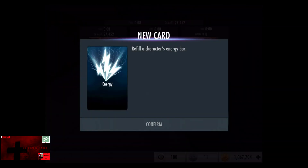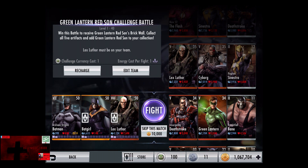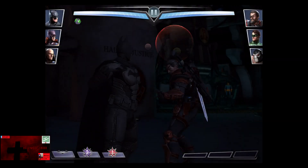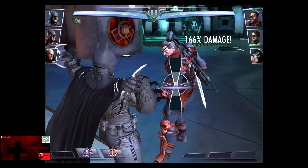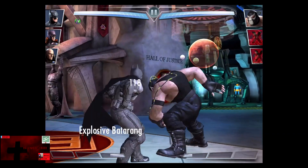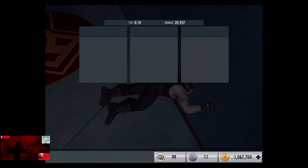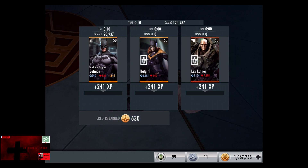We receive 3 energy cards, which will be consumed shortly. In the tenth matchup we have Insurgency Deathstroke, Green Lantern, and Nightfall Bane. All cards gain a level of 34. Skip the match, it's 10,000 credits. We're not even at the seven minute point — just blowing through these challenges. Deathstroke knocked out, barely missing the 200%. Green Lantern comes in, missed the 200% again, and Nightfall Bane comes in — we miss the 200% again, but victory in the tenth fight. 241 XP, 630 credits.